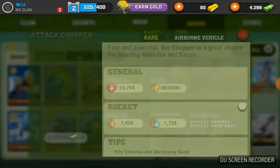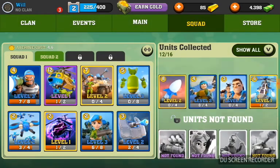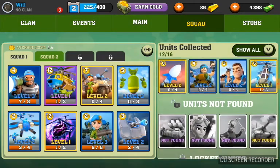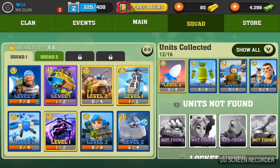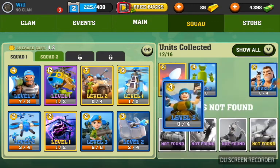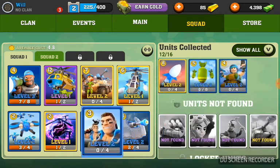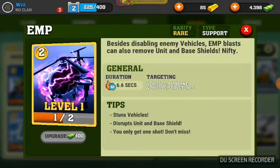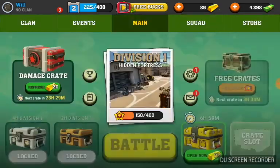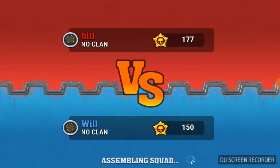I'm gonna level this up because it'll do a lot of damage, and I'll level this one up too. The Attack Chopper — I can throw that in. And let's throw in the Boom Bros instead of the EMP because I don't really use the EMP.